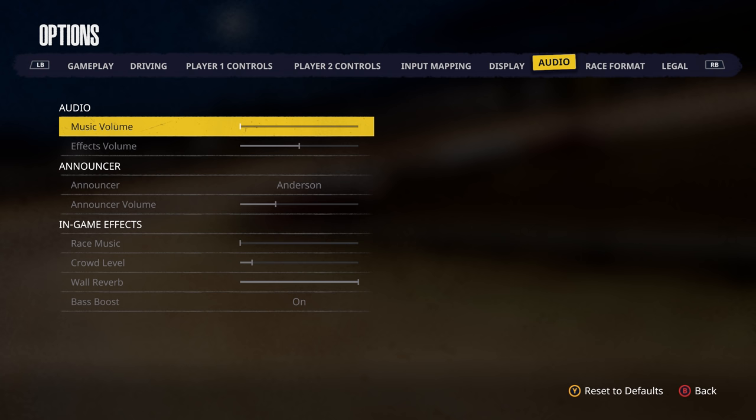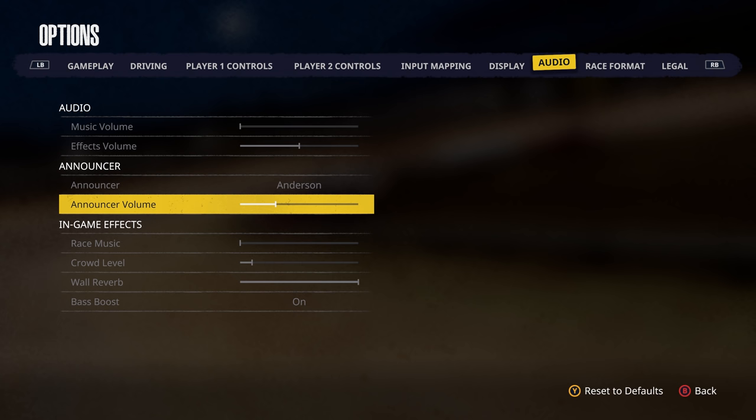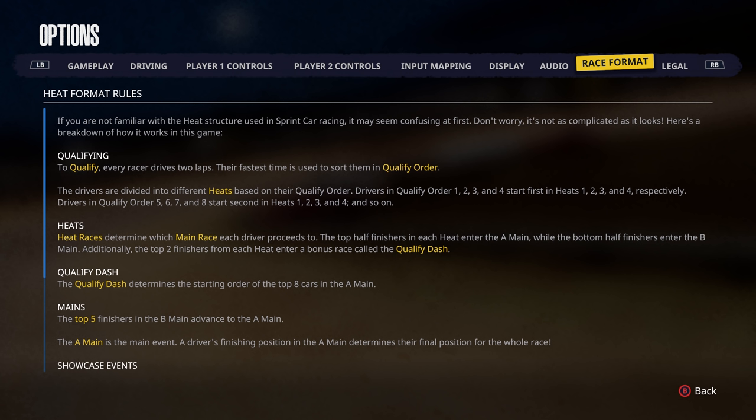Audio: Music I have turned all the way down. Effects in the middle. Announcer set to Anderson — I got to meet him, what a nice fellow. You have an option between him and Schneider. Announcer volume is right where I like it. Race Music all the way down, Crowd Level all the way down, Wall Reverb and Bass Boost on.